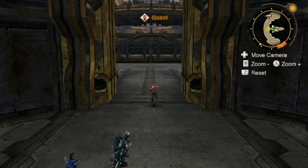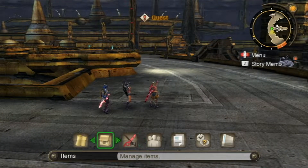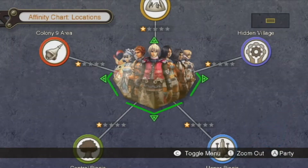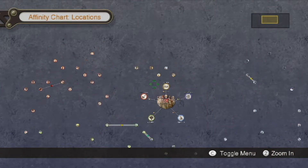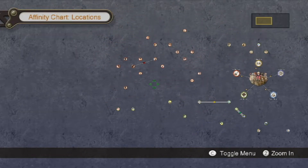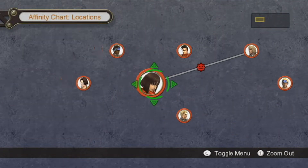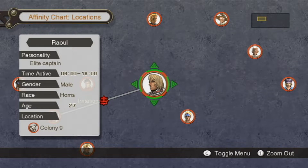So there are probably some other things that I should talk about, and one of them is that there are some menu entries that I haven't done anything with. This is the affinity chart. This is the heart-to-heart thing, and the achievements. I'm most interested in the affinity chart. I last looked at this back in Colony Nine, and I don't think I've even thought about it since then. These are all the named NPCs that we've talked to — let's zoom in. All right, so these will be the relationships between people.